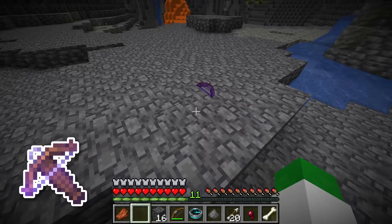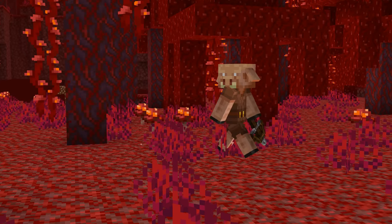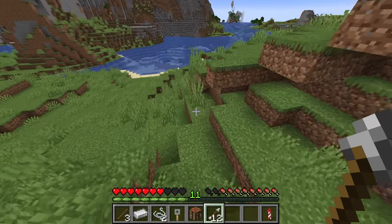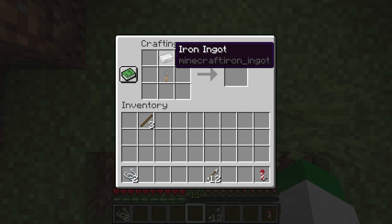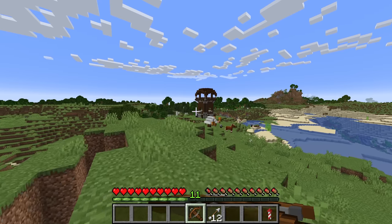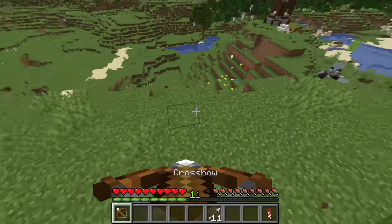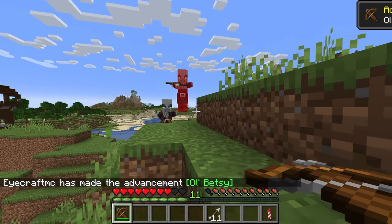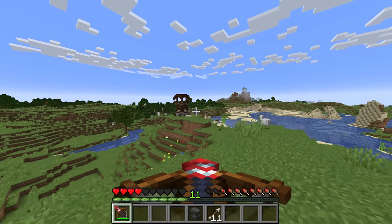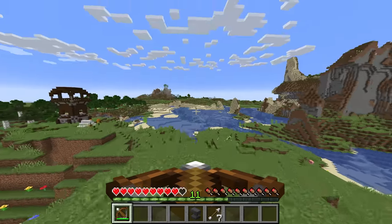What about the crossbow? You can get it from pillager mobs, who use it as their main weapon, along with half of piglins. You can also trade for it with villagers, or craft it by placing an iron ingot, a tripwire hook, sticks, and string in the crafting grid. With the crossbow, you hold right-click to charge it like the bow, but once charged, you right-click again to fire. Something that makes the crossbow unique is the ability to load fireworks, which provide a large splash area of damage.